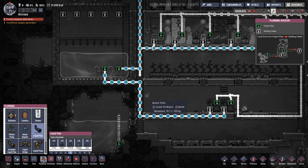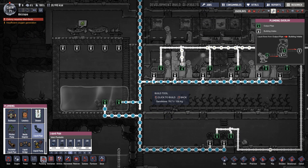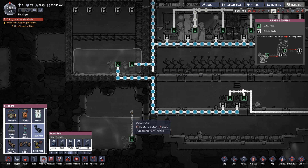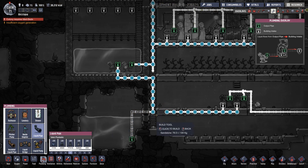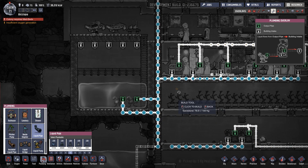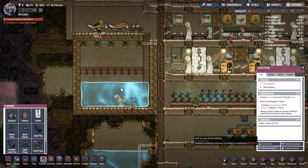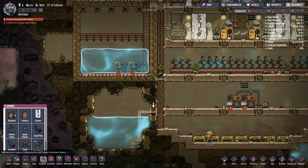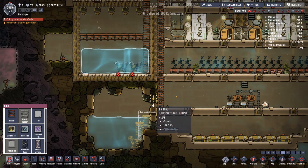We're going to have to redo some stuff here. What we're going to do is cut across here, and since we don't need this scrubber, we're going to come in and deconstruct that pipe. We're going to bring it up into this, then cut over into here, and disable this pump. Everything's going to be run off of this pump. We're going to dig in here and put some ladders down. That should work.